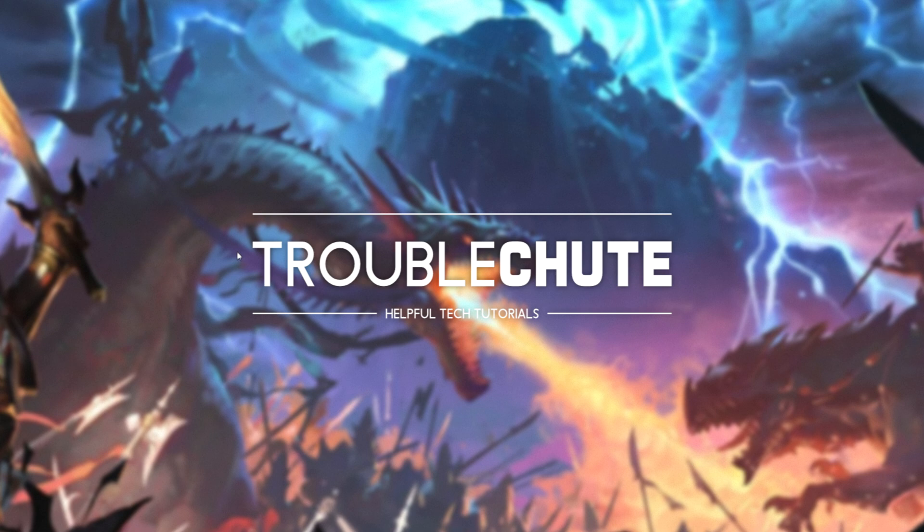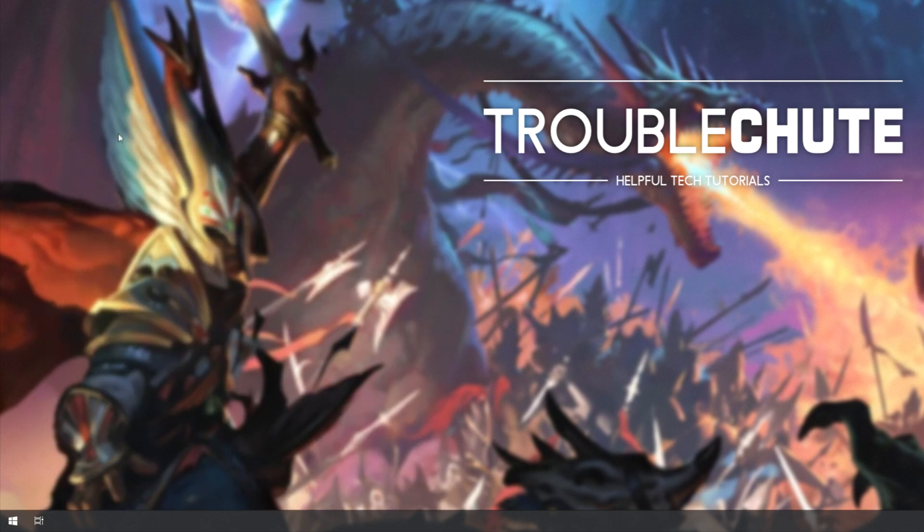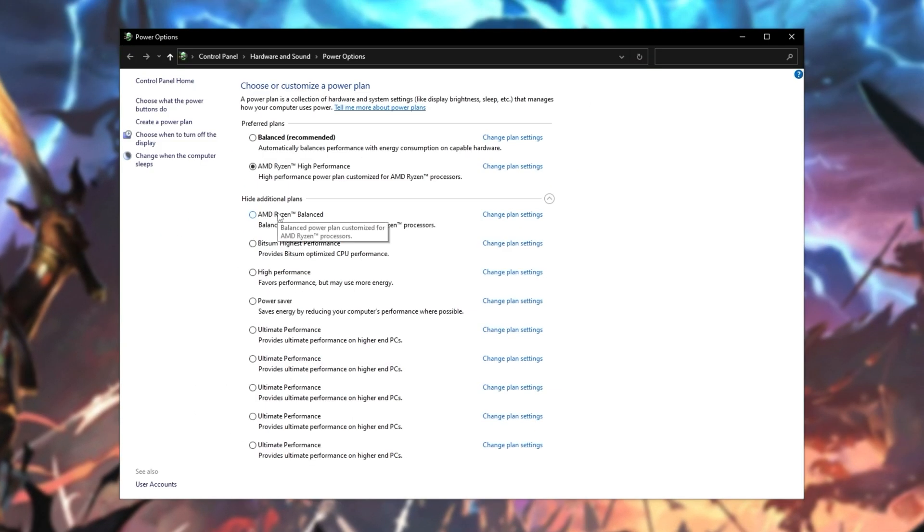Now let's get into the power plan. Hit start, type in 'power plan', and click on 'choose a power plan'. Inside of here, you'll likely have balanced, power saver, as well as high performance options, with one of the first two selected. Simply choose high performance and you should immediately notice a difference. If you have CPU-specific high performance plans, pick these instead.